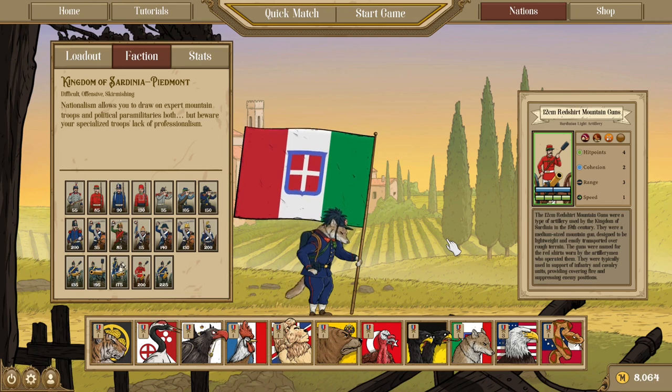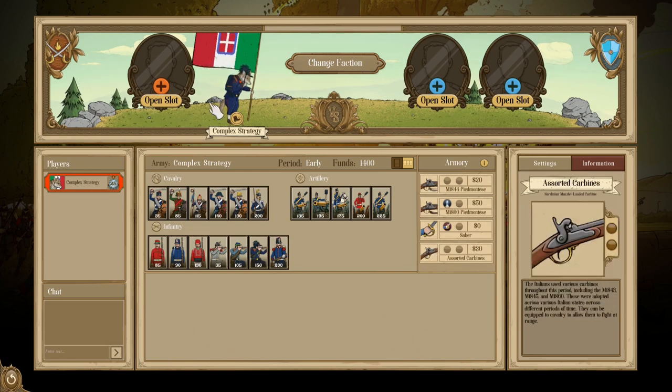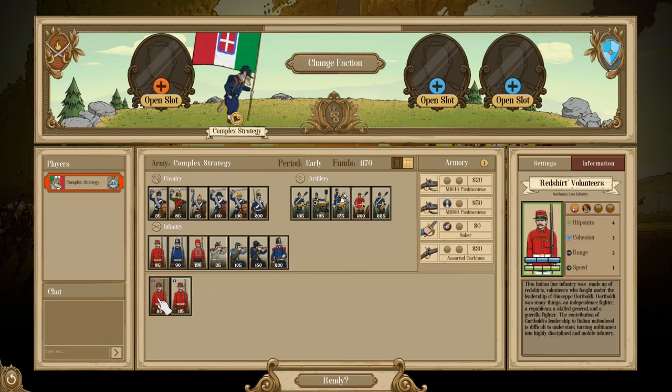Let's jump into the early period and talk about how Italy builds itself. Italy in the early period is actually quite well-rounded — it has a roster that is very filled out, giving it a lot of options. It also notably has access to four rifles, which is a decent amount in the early period, more than nations like Russia get. A lot of their units sport Efficiency or Range Drill.